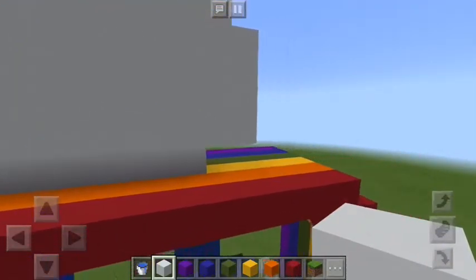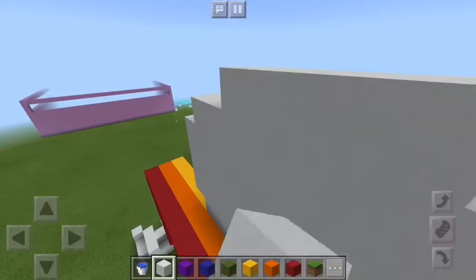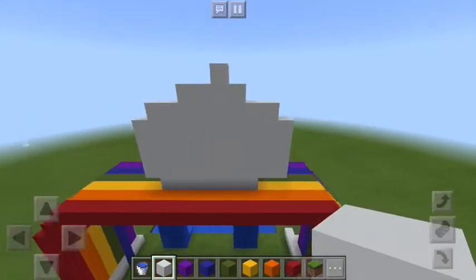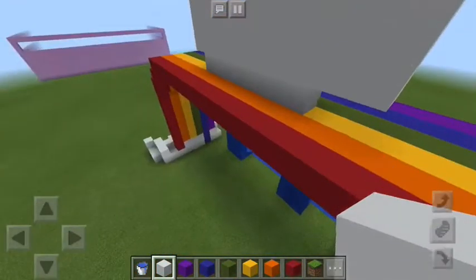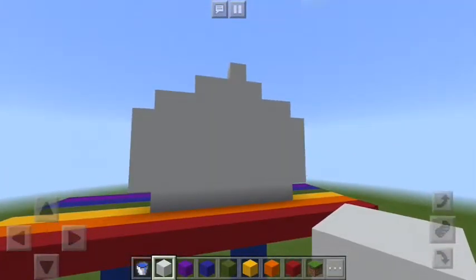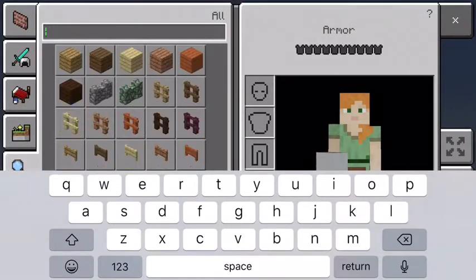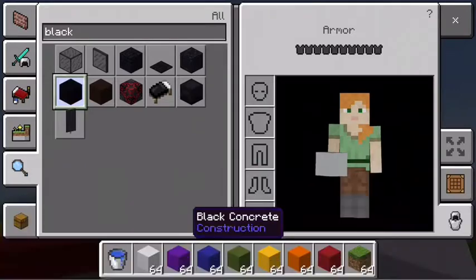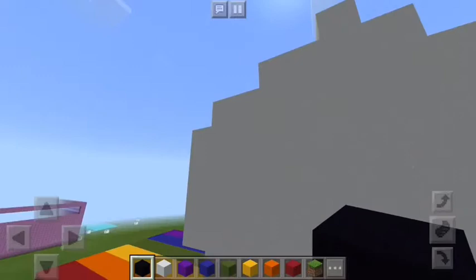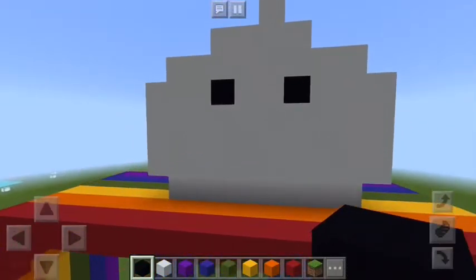I think it looks kind of good — let me add another block here because it looks a bit funky. Now head to your inventory and look for black concrete, because we are going to try to make eyes. Eyes aren't that hard to make — you just go to the center and pick out two spots. There we go, there are our eyes.